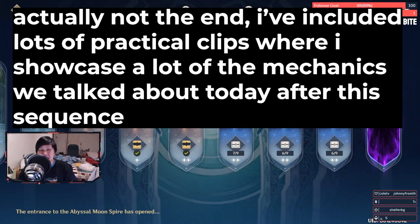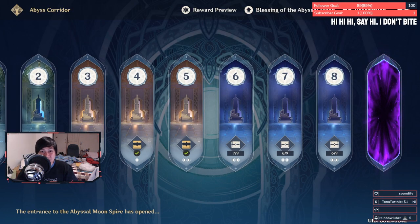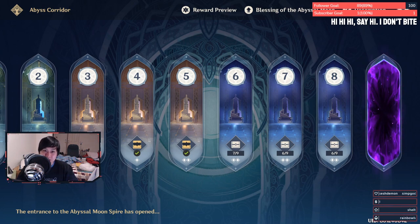So that brings me to the end of the video. Big shout out to my friend KL for working with me on this one. You should be able to use these learnings to deal with every scenario you come up with in Floor 7. Obviously just because you know the theory doesn't mean you can chunk them down — it is still a DPS check and you do need the DPS to actually burn them down. Don't think that you can just go in at like level 40 and kill them.